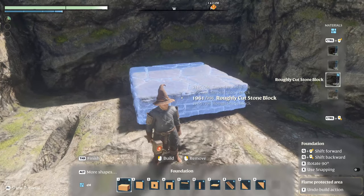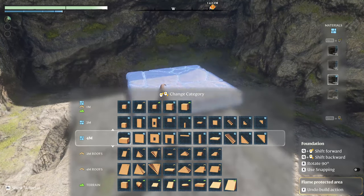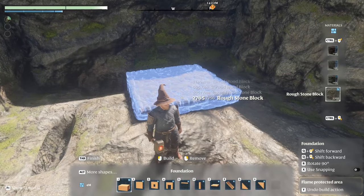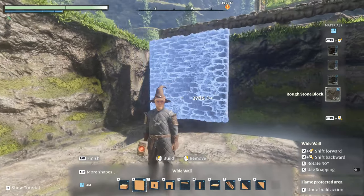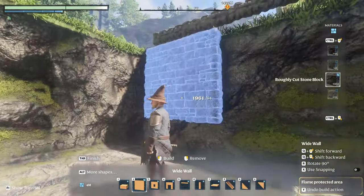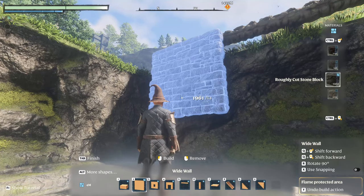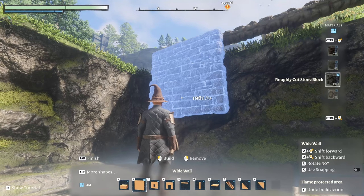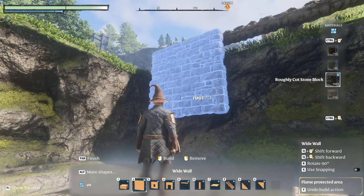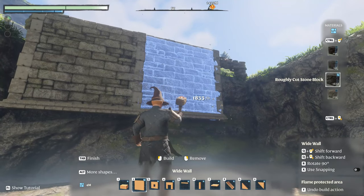For the walls I want to use the roughly cut stone block — I think it looks a lot nicer. This one you can't get by just grabbing materials; you use rubble and stone to make it. The problem is you also need the recipe for it, and you don't get it by just picking up rubble and stone. So I'll show you where you can get this recipe.